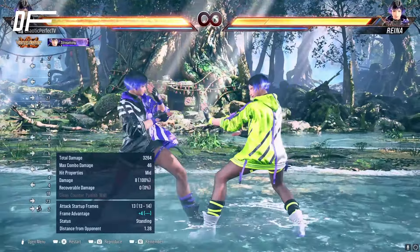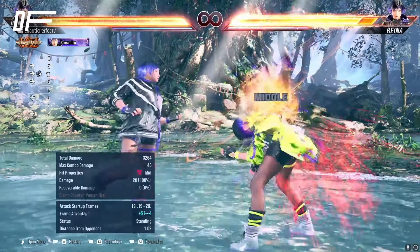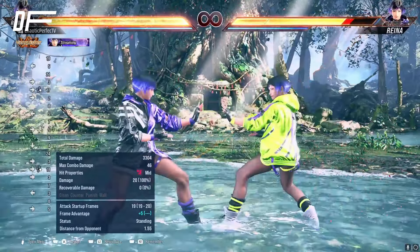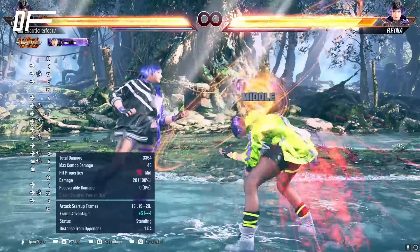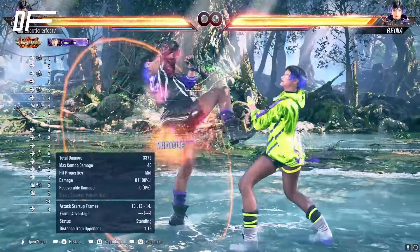Pair it all together and you've got a mind game. We also have the classic Mishima tool four-four — plus two on block, forces crouching. If it lands you usually get a down-forward one-two as a follow-up on hit.